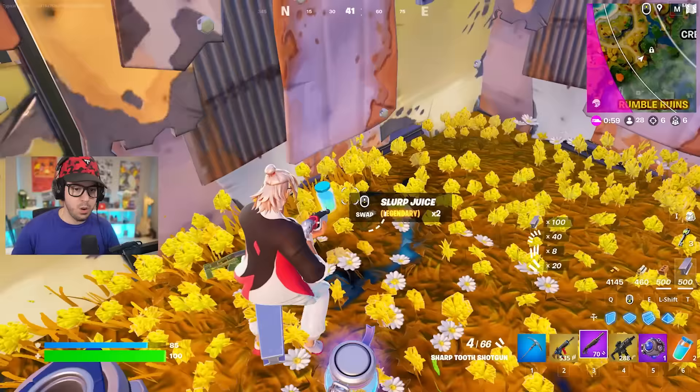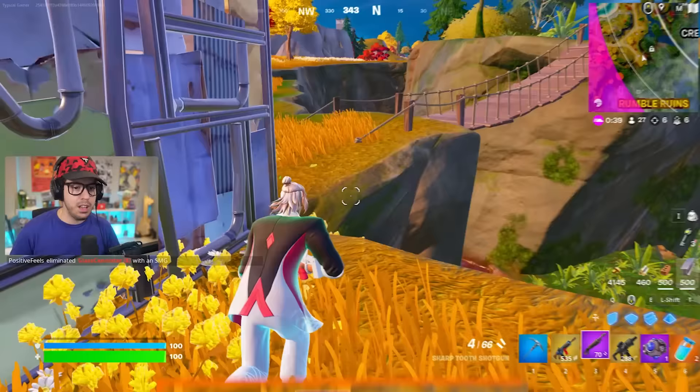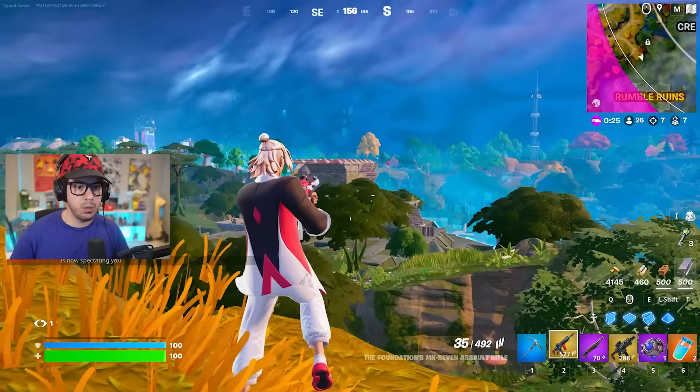This thing is just about done — it'll pop out and give you a purple shotgun, gold, or whatever color you accessed. It gives me two more slurp juices as well. We're pretty stacked right now. The only thing I'd want more of is shockwaves. Max materials, amazing weapons — this is a great position.